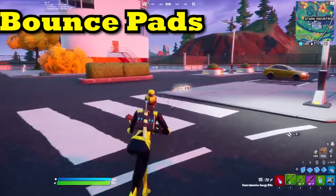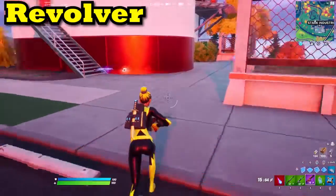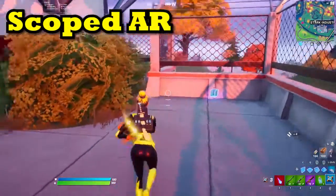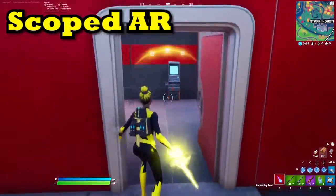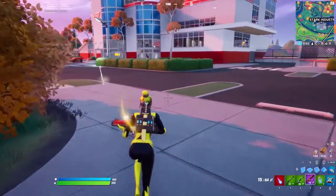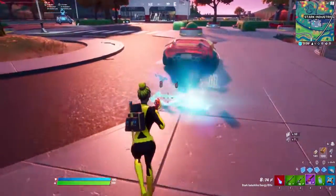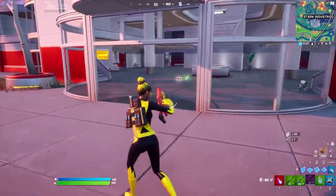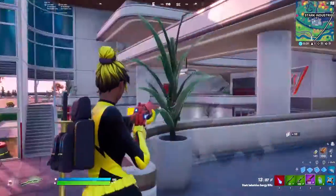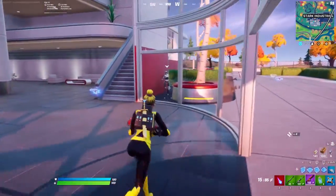Bounce Pads got unvaulted. The Combat Shotgun has been unvaulted. The Revolver — epic and legendary variants — has been unvaulted. The Scoped Assault Rifle has been unvaulted and now has epic and legendary versions added. The Tactical SMG is back — my favorite. And the Charge Rifle: if you aim in, it acts like a single-shot assault rifle, but if you hold fire, it's full auto.